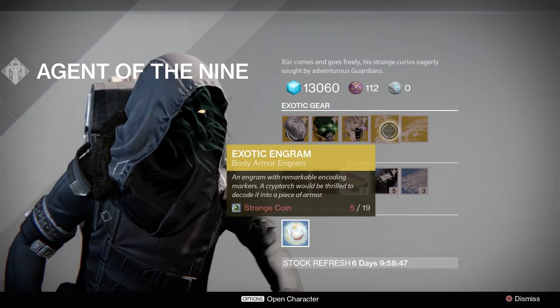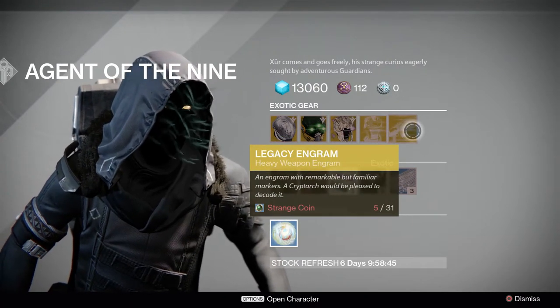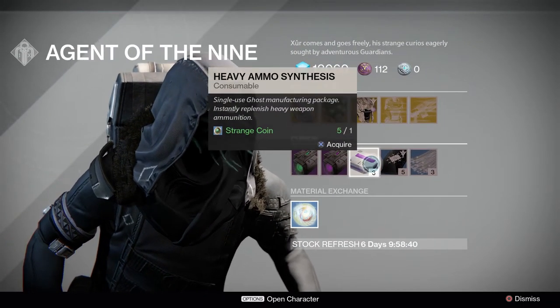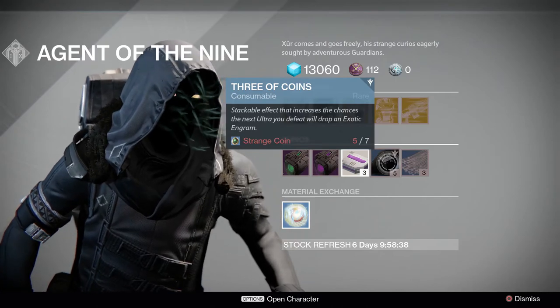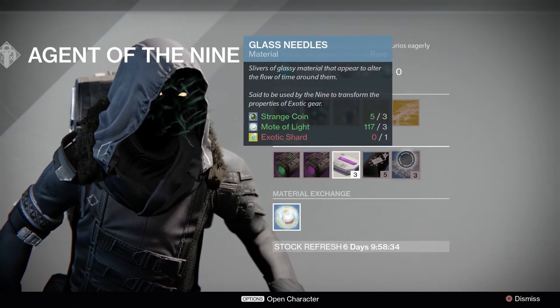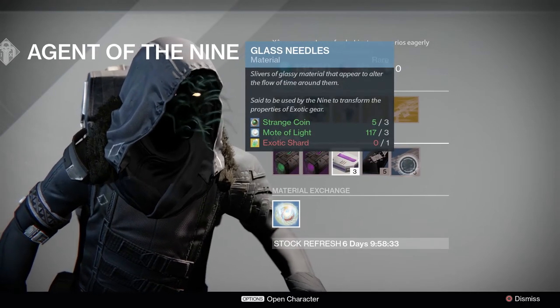We also have the Exotic Engram which is a chest piece, and the Legacy Weapon Engram which is a heavy weapon. As always, he's rolling with the Emerald Coil and the Void Drop Heavy ammo synthesis. Make sure to grab those three coins — always stock up on those. And we got the glass needles if you want to twist the fate of your exotics.